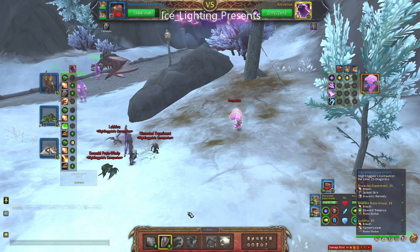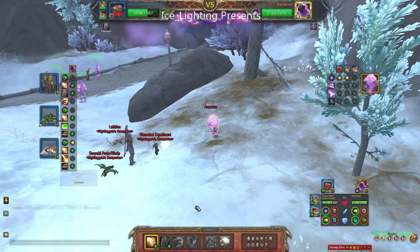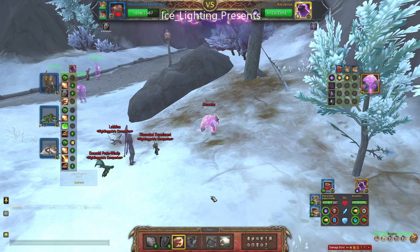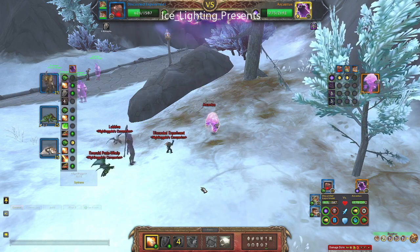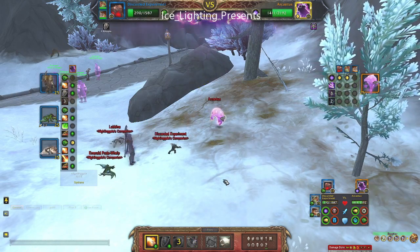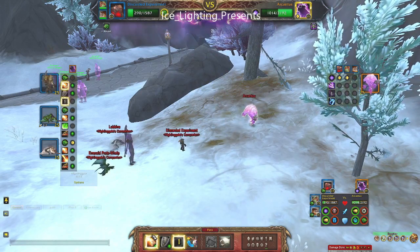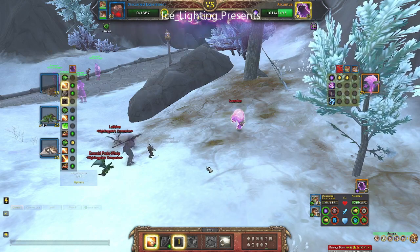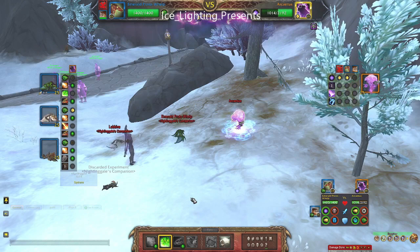What I chose to use was my Discarded Experiment first up. I put on my shield and pretty much breathed him, occasionally using another spell. My breath doesn't do that much damage against him, but slowly it took him down to over halfway before he was eventually out.